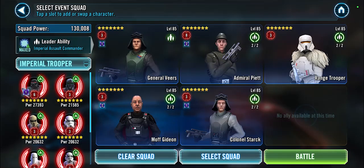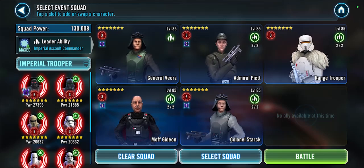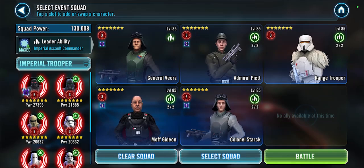For critical hits, I'll try Imperial Troopers. I'm not taking Dark Trooper because he'll defeat enemies too fast and his basic can't critically hit. We'll leave him out and see if the remaining troopers can get the job done in getting 30 critical hits, or if we'll have to stall even harder.